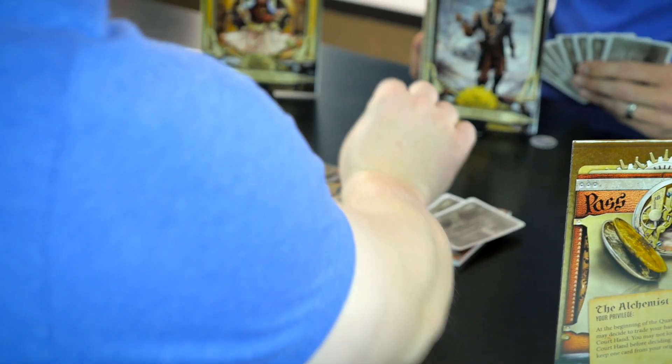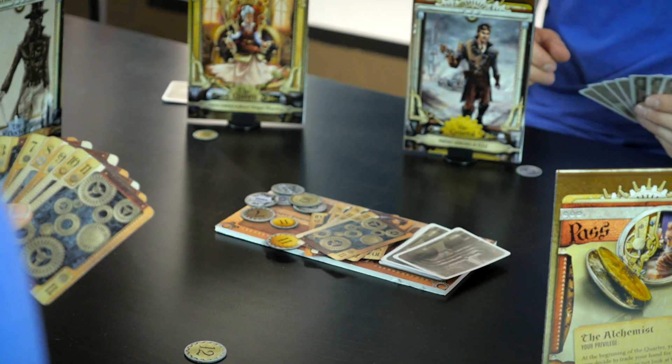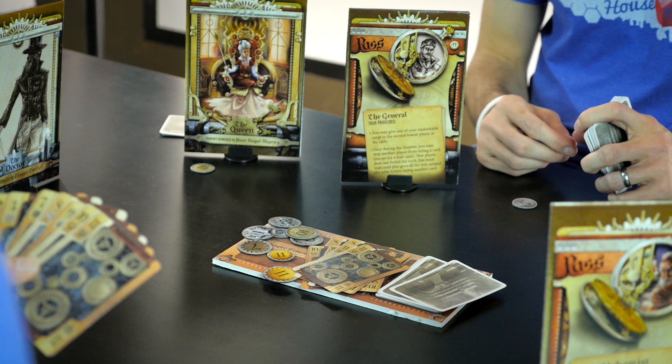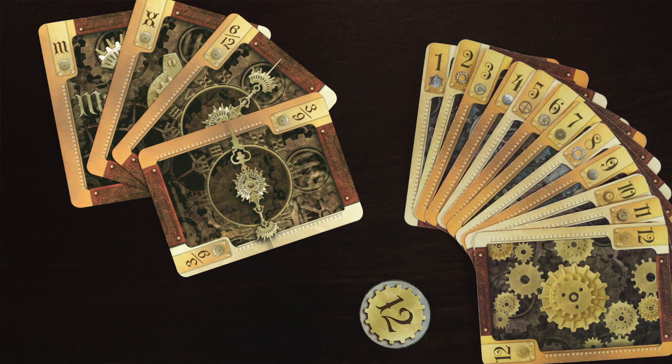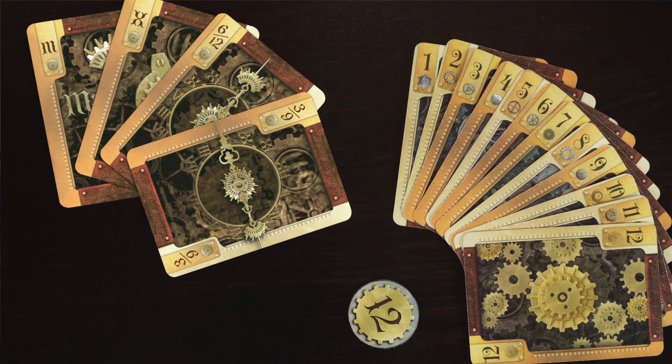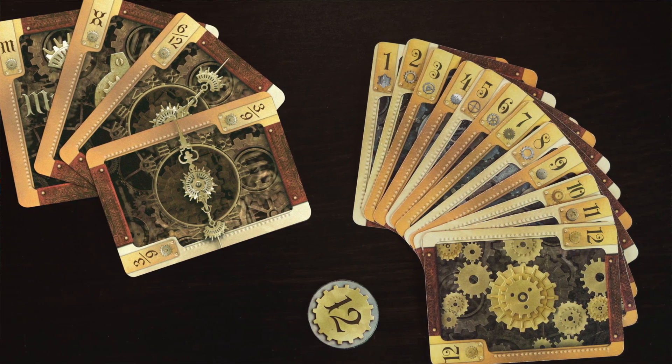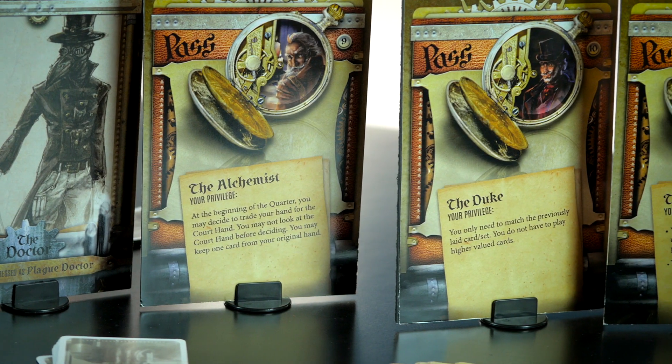Players must play their cards in matching sets of higher valued cards. If they can't play or choose not to, they turn their character card around to the passed side, and play continues around the table until everyone has passed. The deck is made up of numbered cards and several special cards. The player who wins the trick each time leads off the next trick. At the end of each quarter, after all the cards have been played, players re-seat around the table based on the order they went out, and become the personal engineer to a new member of the royal court.